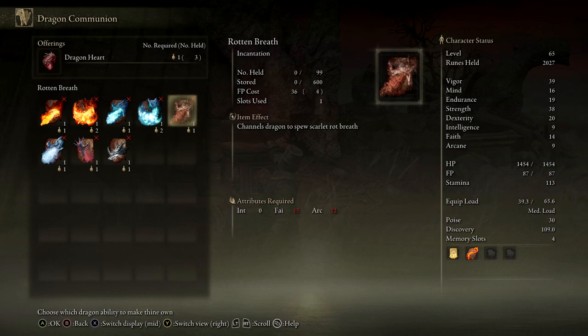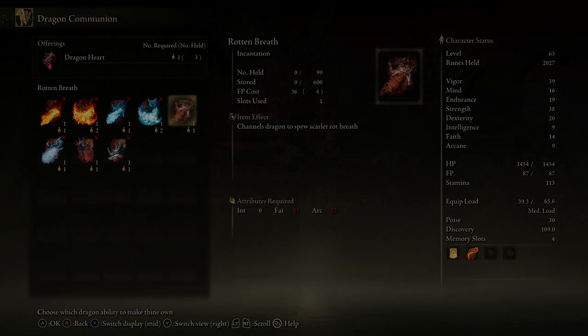My class is the Confessor, so I started with a Finger Seal, and you will need one of these or an equivalent item to actually use the Rot Breath. So all you want to do now is get into the game — I've got the live gameplay from my stream at Twitch.tv/SepticFalcon.